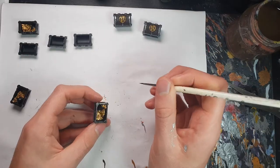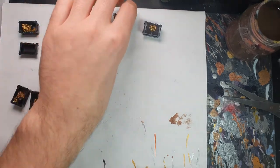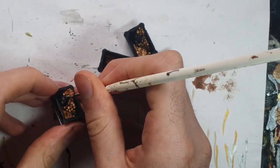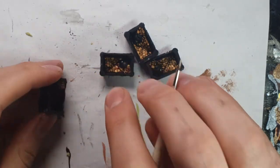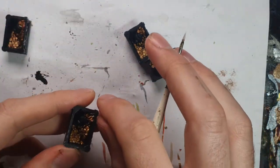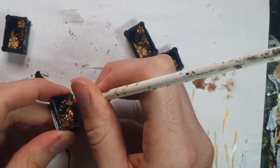I then also base coated inside of the chests, making sure to hit all the walls with black paint as well as the bomb inside. And then it was on to the fun part: the fire effect. For this, I base coated the entirety of the fuse and the flame using Wraithbone. This would give me a nice light colour to work from, and it's really important when you're trying to get those Object Source Lighting effects to have a really light colour onto which to lay out all of your other tones.